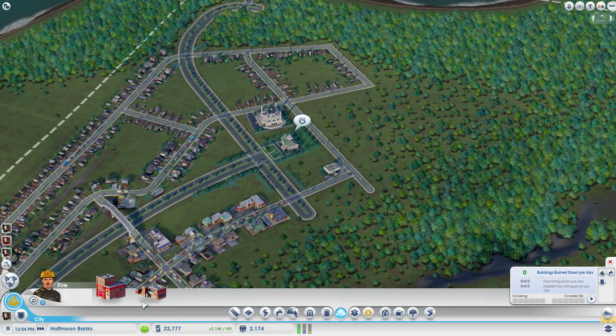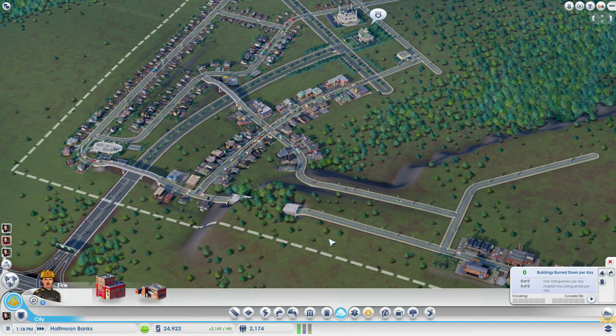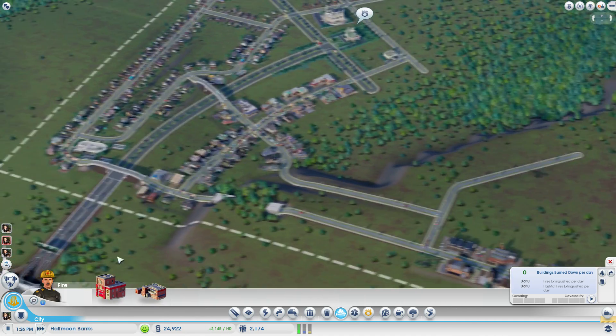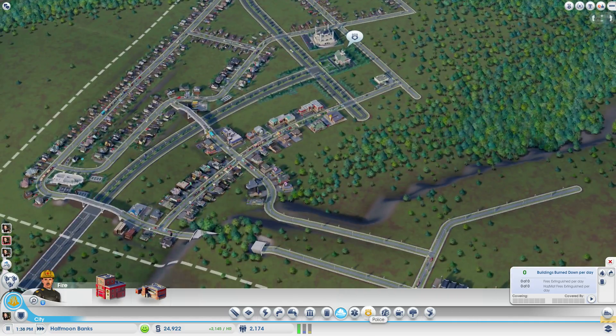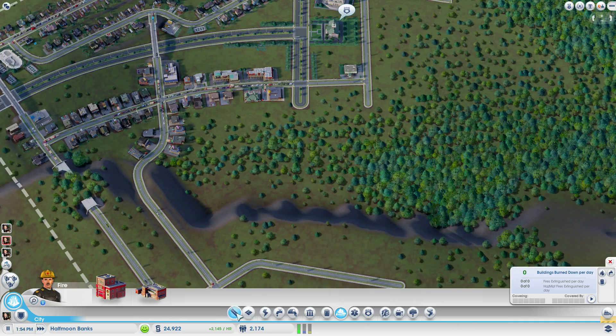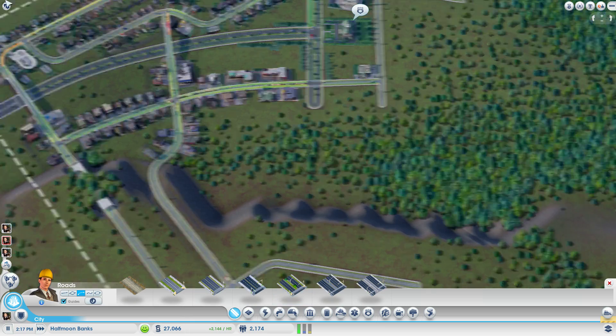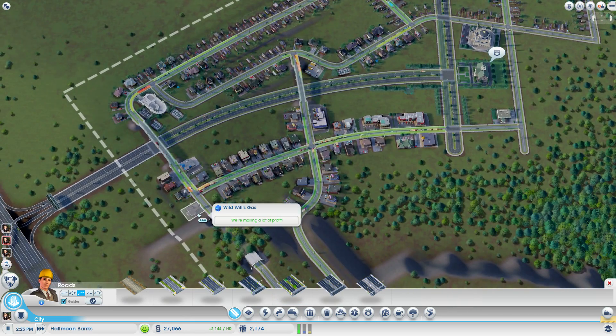We also need the fire department — well, fire station. It's only a large fire station. Crime is going on, which is less than ideal, obviously. But I do not want to spend that much money until we can actually build some of those community buildings which will make everyone more happy in town.